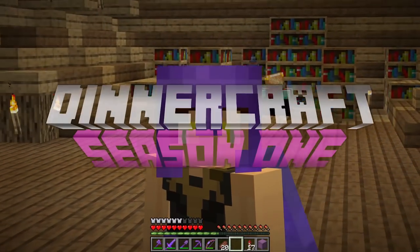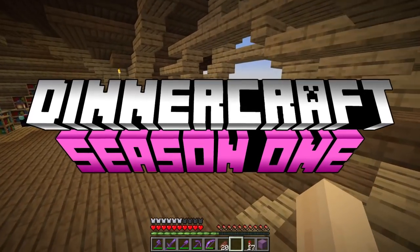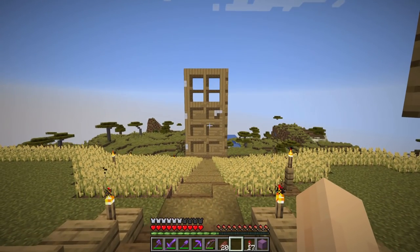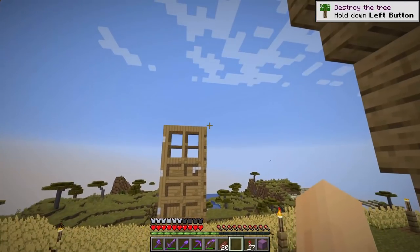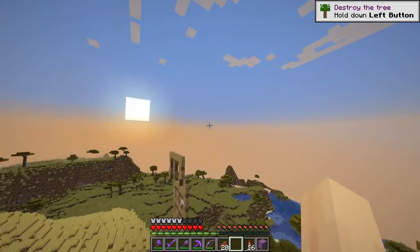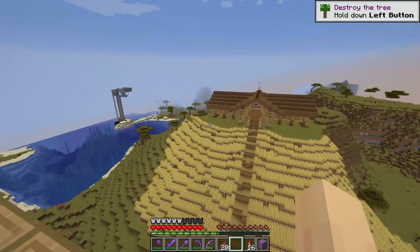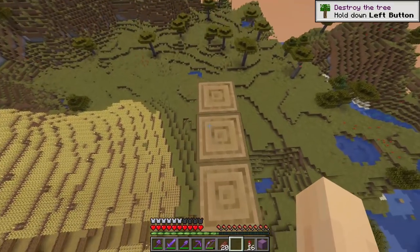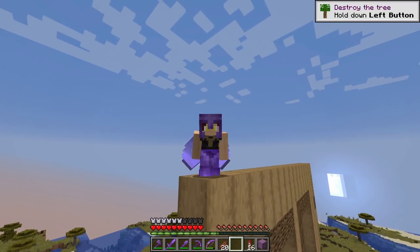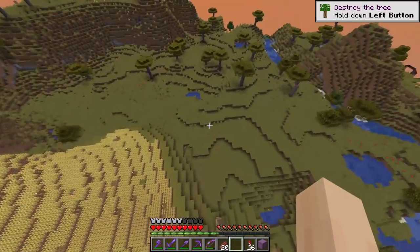Hey guys and welcome back to Dinner Craft. Today is all about bases, building, farming and pretty much everything. We've got a lot to do. Someone - and I'm pretty sure it was Nathan - has left this giant door at the front of our base. I literally saw it a few seconds ago as I loaded in. We have to respond to it in some way. We also need to destroy a tree because we have not done that yet apparently.